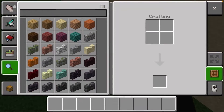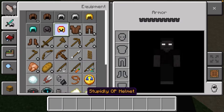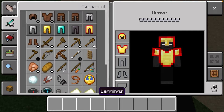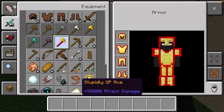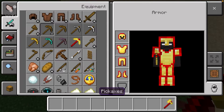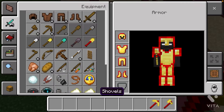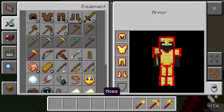I'm gonna put on the armor because there's armor — the Stupidly OP Helmet. We're gonna be testing these items out and see how they work. The axe has 50,000 attack damage. You have to be kidding me — 50,000 attack damage!